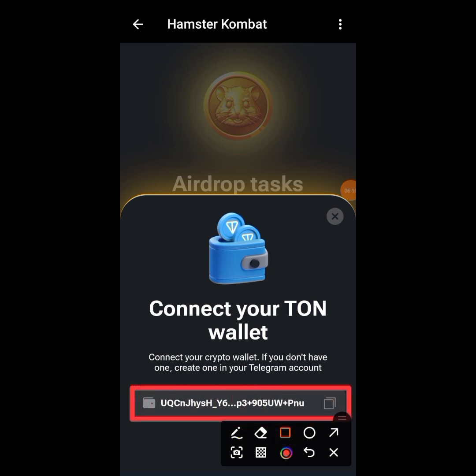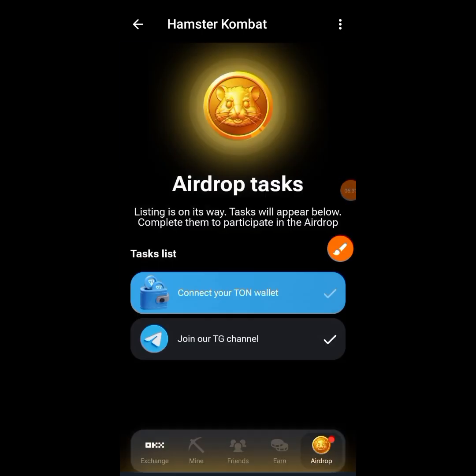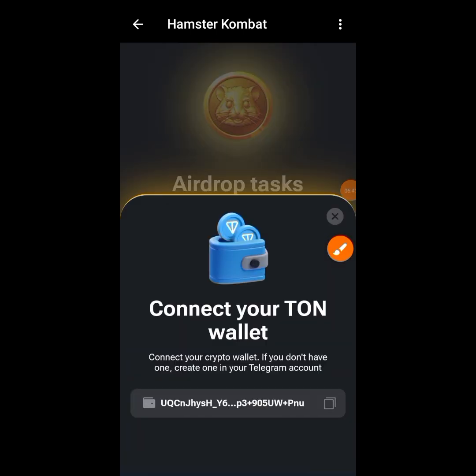That is the simple step: if the wallet doesn't link up on the first try, try again a second time and it will definitely connect. You can see my wallet is connected already and it's showing a tick — I have successfully linked my wallet to Tonkeeper.